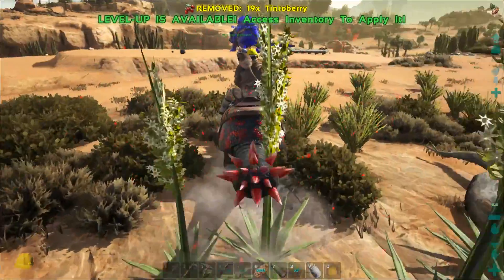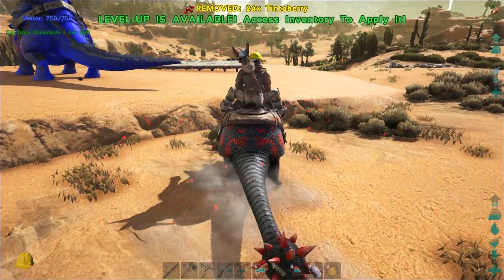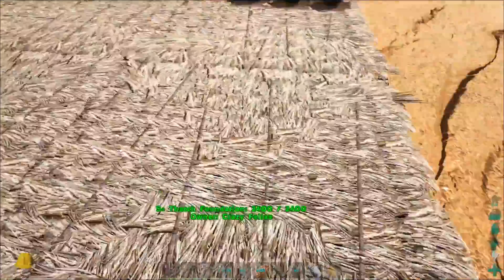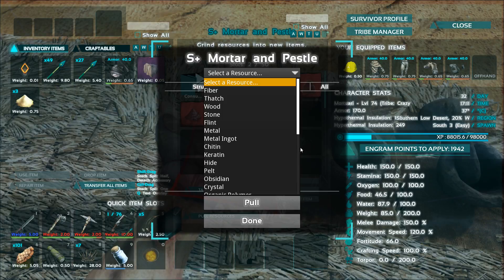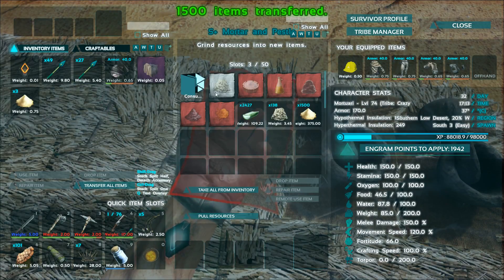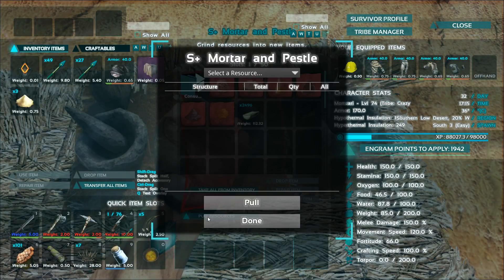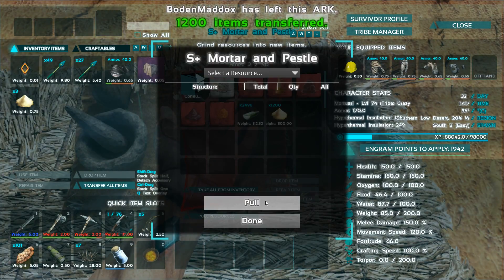I will be showing you the advantages of the S plus stuff. Let me jump up and head to the mortar and pestle. Now I can easily pull all the resources I need into here. Let me pull some sand — there is like 4000 under the Doedicurus. Let's say 1500 in here. Pull. Done. That should allow me to make lots of clay already. I will be doing the same with the other two — pull resources, pull sand in here, and then we can make more clay.